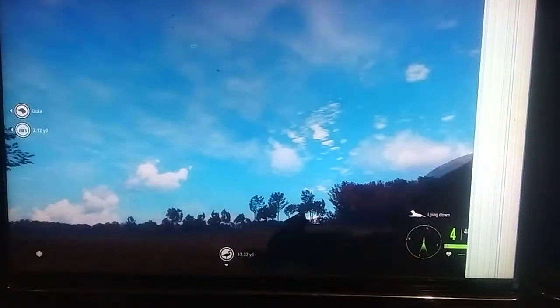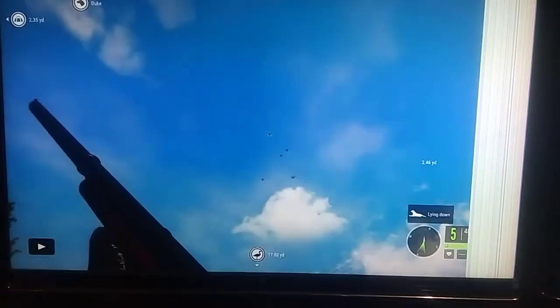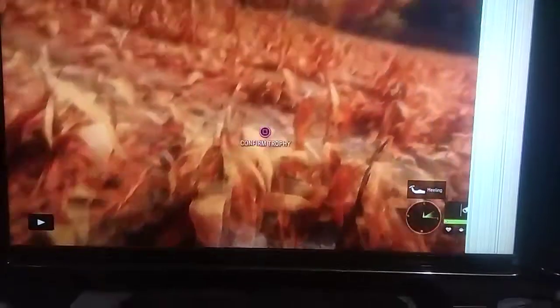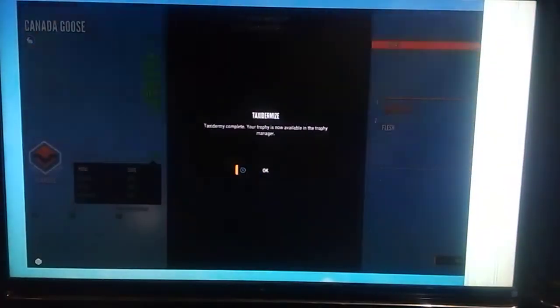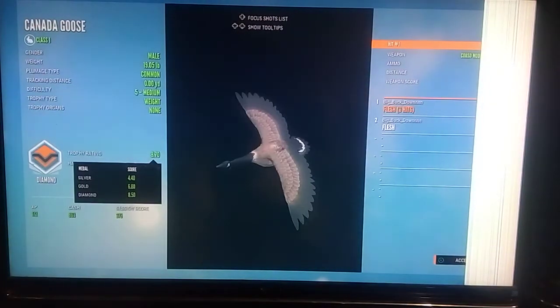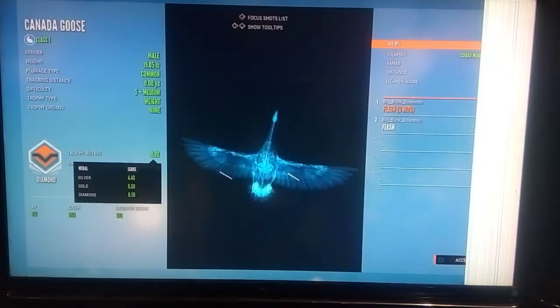This is my first spot and my 5th flock that came in. And right here we tracked him for a while and we're going to pick him up right here. And there he is — an 8.7 diamond goose. Hit him twice — 3 hits the first time and then 1 hit the second time. But a pretty big one. I'm glad we got that guy.